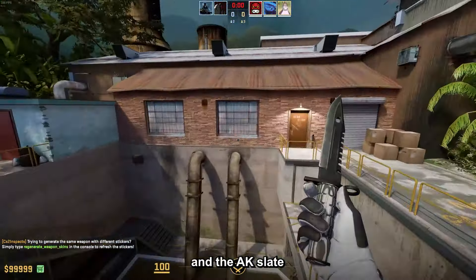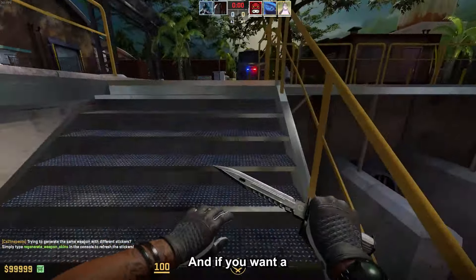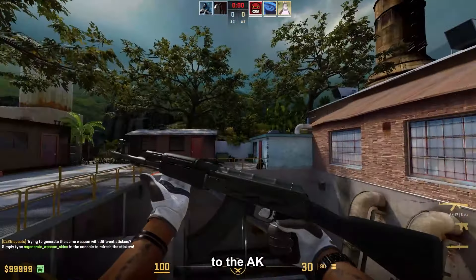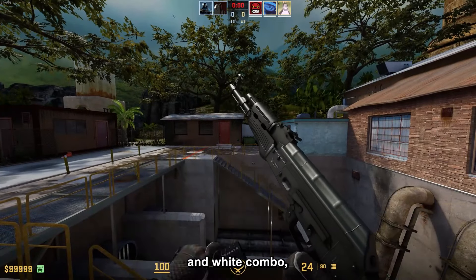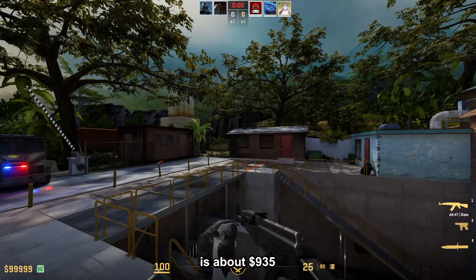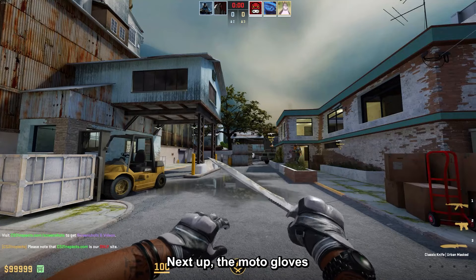The Driver Gloves Black Tie Field-Tested with the M9 Bayonet Black Laminate Field-Tested as well, and the AK Slate also in Field-Tested. If you want a black combo, this one is great — you can even add some white stickers to the AK to make it a black and white combo, which in my opinion will be even better. This one is about $935.